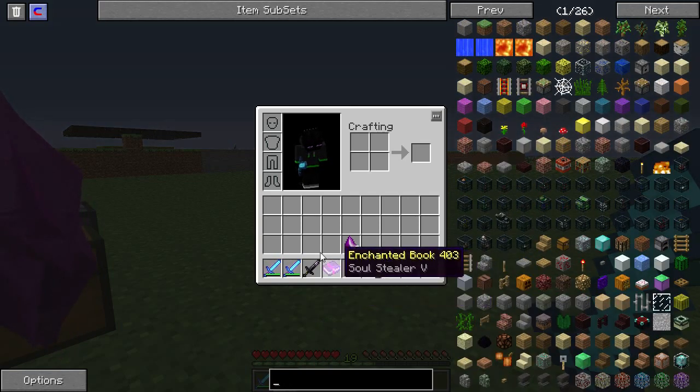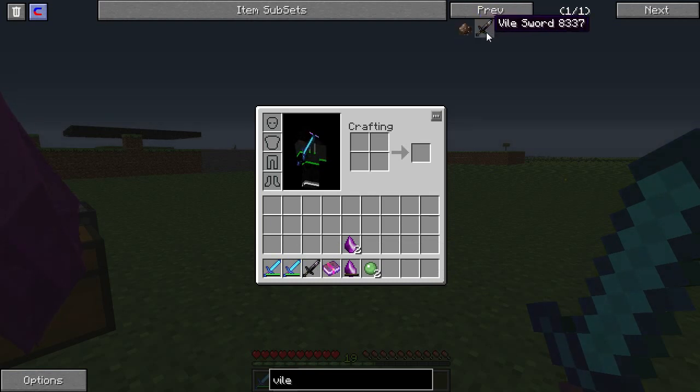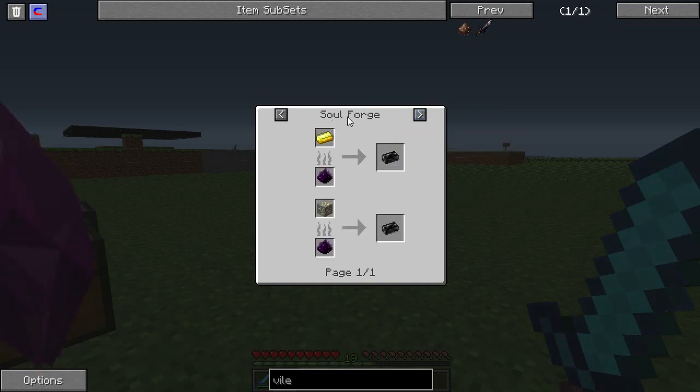Let's see how you craft a vile sword. You make it with 2 corrupt ingots, and you get corrupt ingots from using gold in a soul forge.